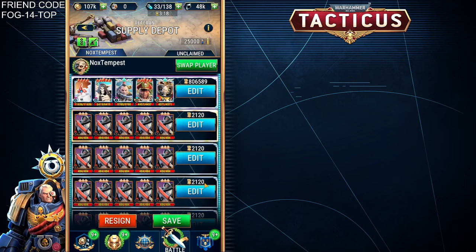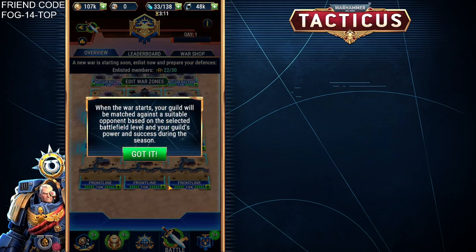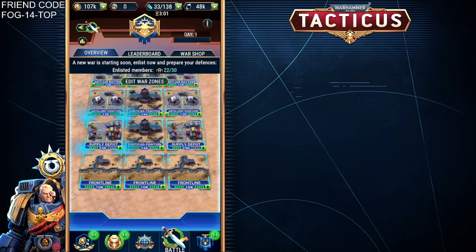All that you need to do is choose and click Continue. These can be changed at any point, up to the point of the war beginning, so I'm obviously not going to leave it like this. You can then click on Save, and it will take you to a confirmation screen where it says when the war starts, your Guild will be matched against a suitable opponent based on the selected Battlefield level and your Guild's power and success. It will then take us back out to the war zone and show which one I am in.